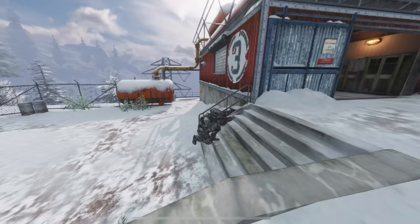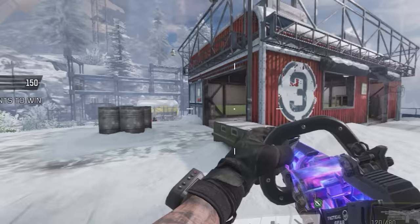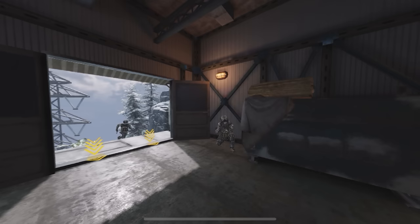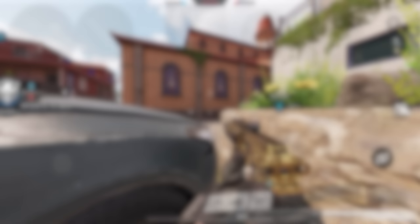Our next trick is to use Head Glitches. A Head Glitch is when you hide behind something in a way that only your head can be seen. When you're using a Head Glitch, the enemy will have a hard time spotting you because to them, you're basically invisible. This is going to allow you to worry less about getting shot and focus more on your aim. In game modes like Hardpoint, it's really hard to defend your flag because multiple enemies come from all directions. But by using Head Glitches, you can easily defend your flag without the risk of getting outnumbered. Head Glitches are also important in Search and Destroy because they allow you to get information about the enemies without being spotted.